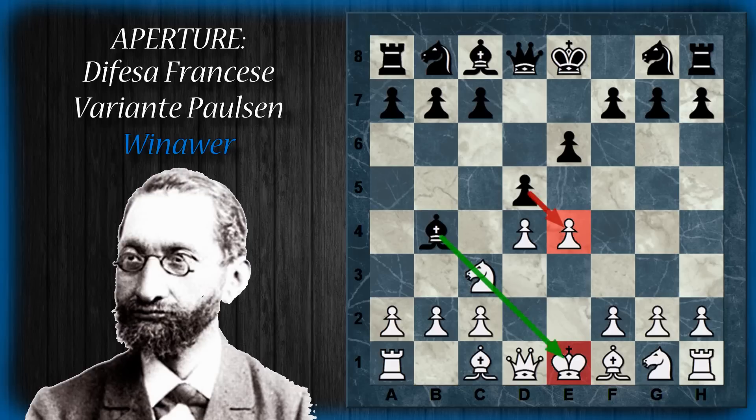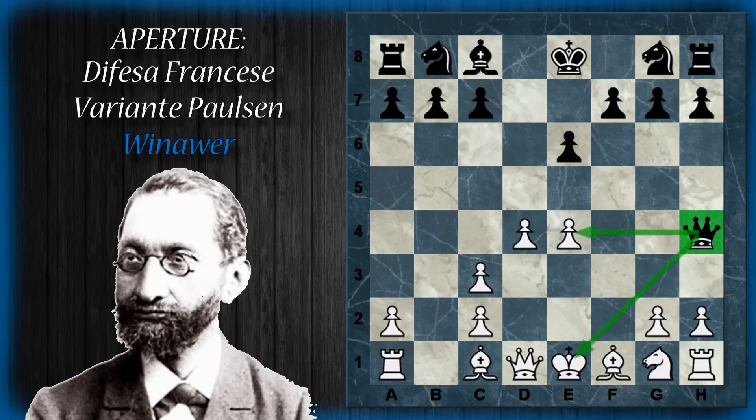Il bianco non ha grandi modi per continuare a difendere questo pedone. Innanzitutto il cavallo è inchiodato, quindi di per sé non sta difendendo il pedone. Eventualmente potrebbe tentare con mosse tipo F3 per difendere il pedone, ma qui il nero va a stare meglio: dopo il cambio di pedone viene cambiata anche l'alfiere sul cavallo, e poi segue Donna Scacco. Il nero praticamente riprende il pedone perso.